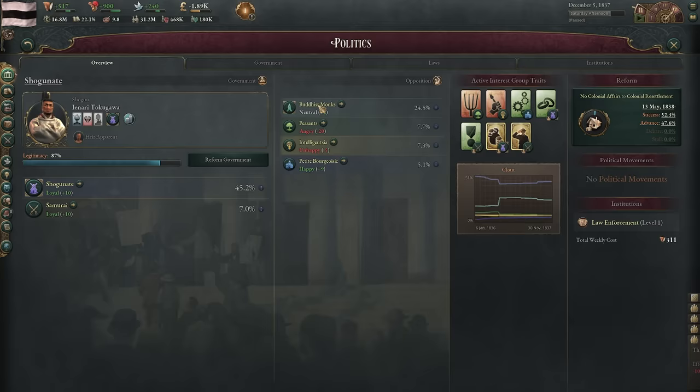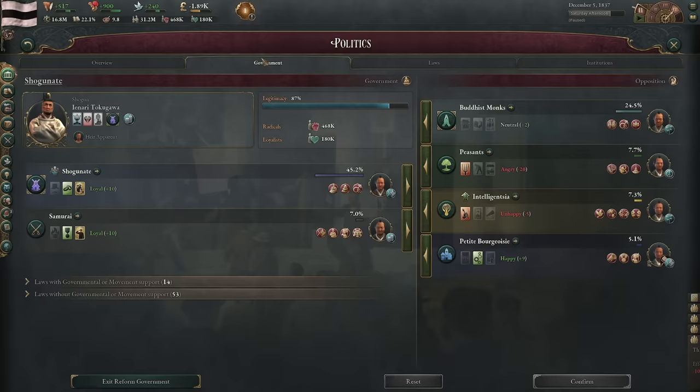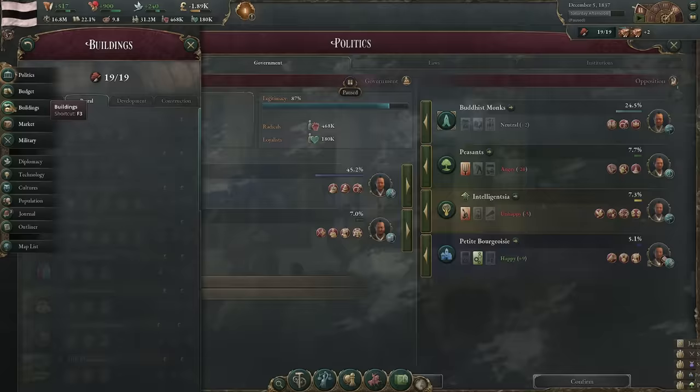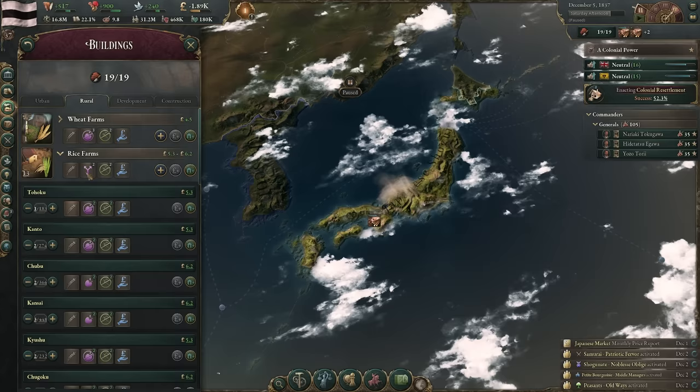Each political group in your country has a variety of happiness and unhappiness states. Depending on their happiness, they will refuse to be in government, try to rebel, radicalize their pops, organize rebellions or political movements to change your laws or push for independence. This is why we have to try to dilute the political power of the shogunate — it all comes back to that. If your political groups are happy or unhappy they also provide direct benefits or negatives. For example, because the shogunate is really happy we're getting a 20% bonus to the aristocrat investment pool contribution.